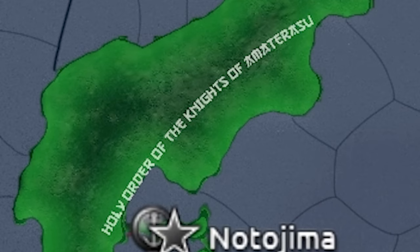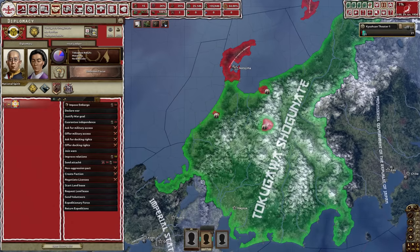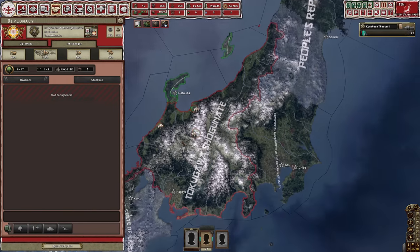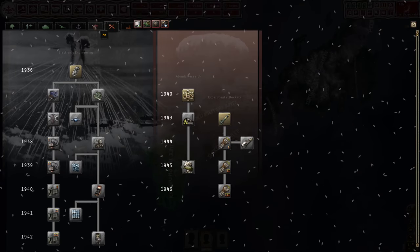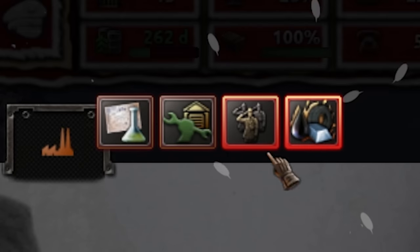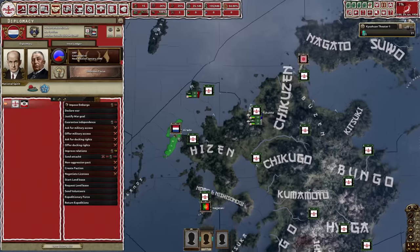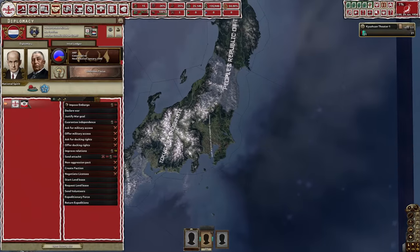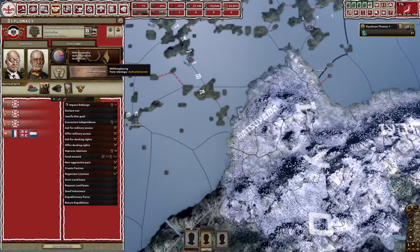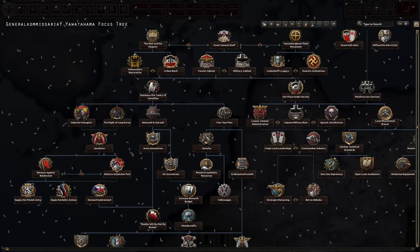The Holy Order is attacking - a very fun battle already. We'll look forward to see who wins, probably the shogunate. Technology is normal, besides the feathers or flower petals and the fact that these buttons are extremely ominous and glowing. And here's the Netherlands - of course they're here too. And here's Germany, which has its own focus tree, I think. Or maybe this is the generic one.